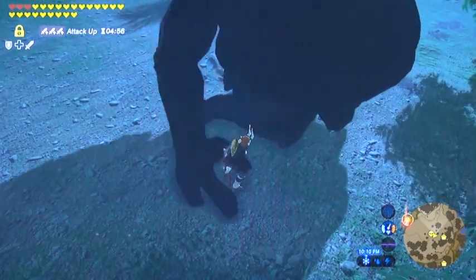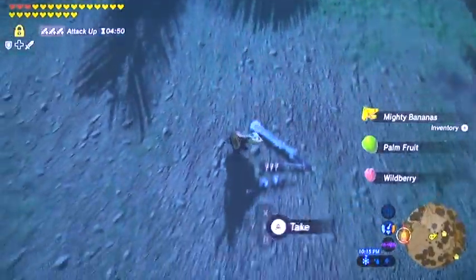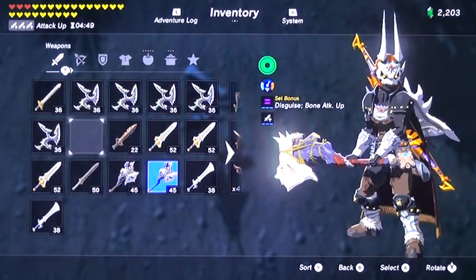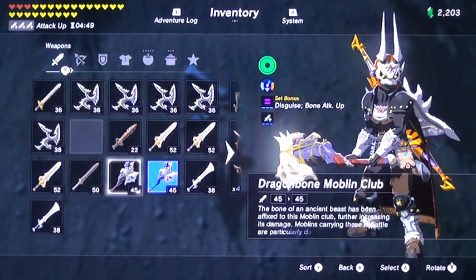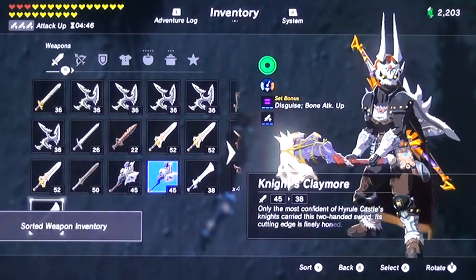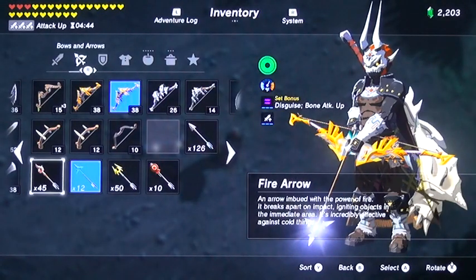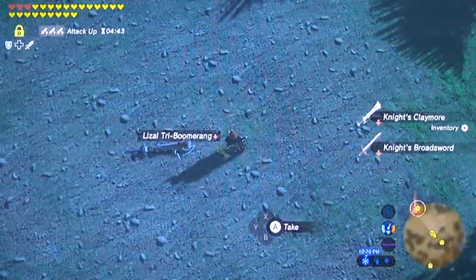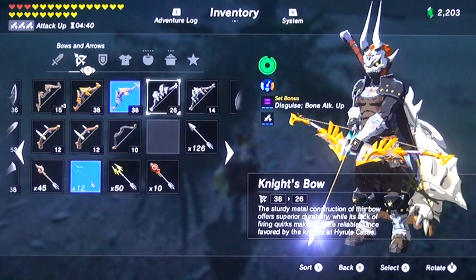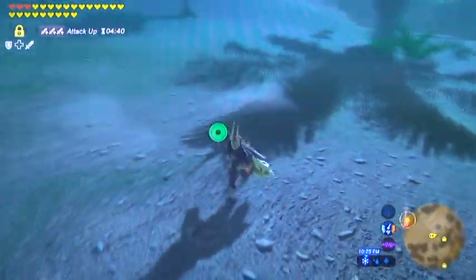That's why I call it a weapon system — because it really is a system. You've got the weapon, you've got the suit, you've got the meal working for you. These two Hinoxes are going to drop night weapons, so you'll want to clear some space in your inventory. I'm pretty happy with my inventory otherwise. I seem to have lost a bow — actually no, I upgraded my inventory. Now we have a knight's bow, which is new. It's in between the royal stuff and the lower-level soldier stuff, so it's a good weapon to have. It's kind of like a burner bow or a backup to your royal bows when those break.